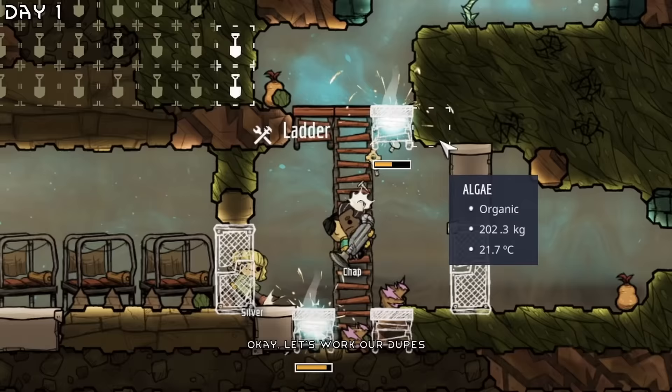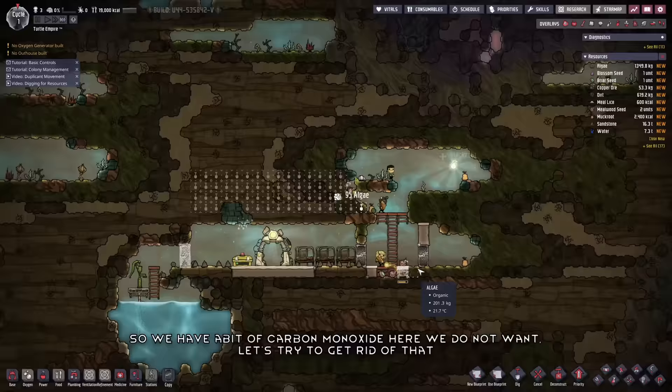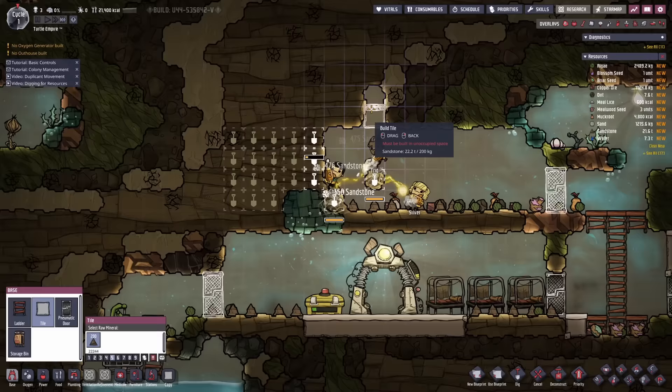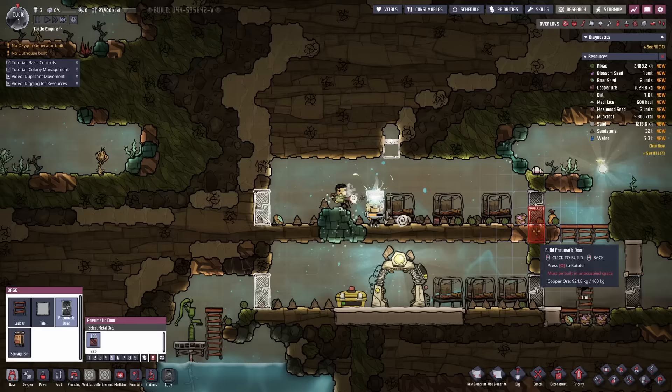Let's work our dupes. We have a bit of carbon dioxide we do not want — let's try to get rid of that soon. Chap, Thread, and Silver all mine out this territory. Right before night I can do this, and we have a simple bedroom here.